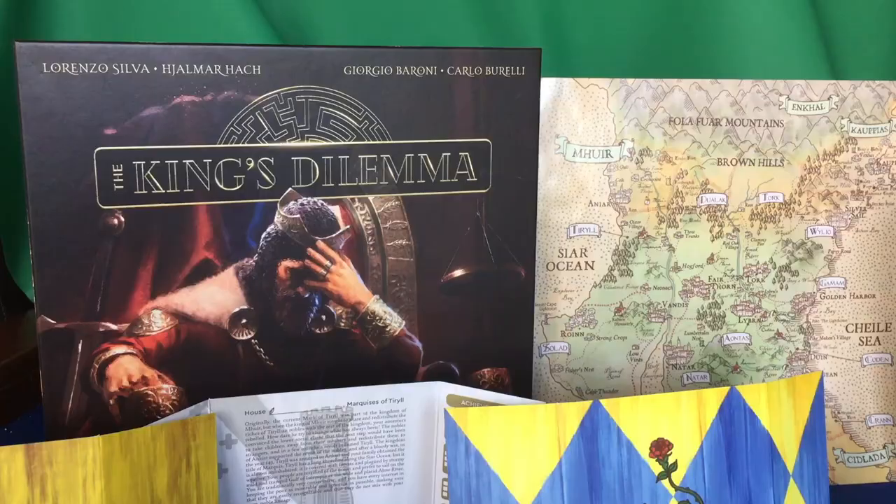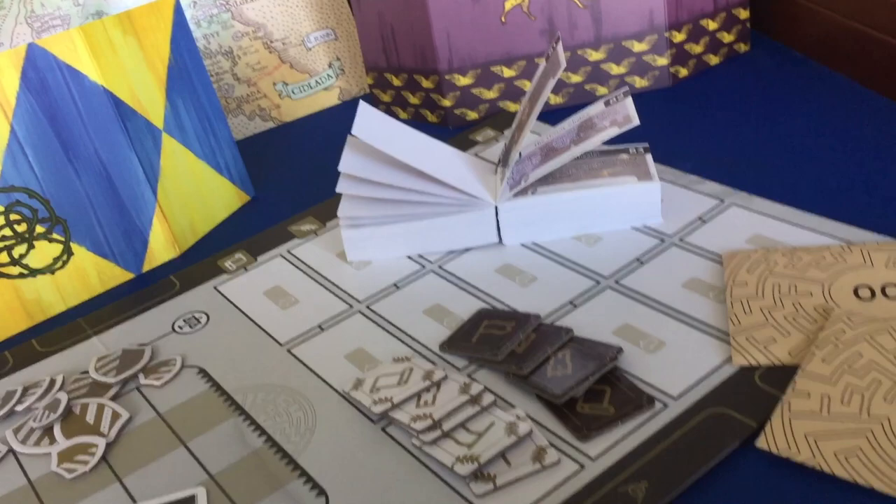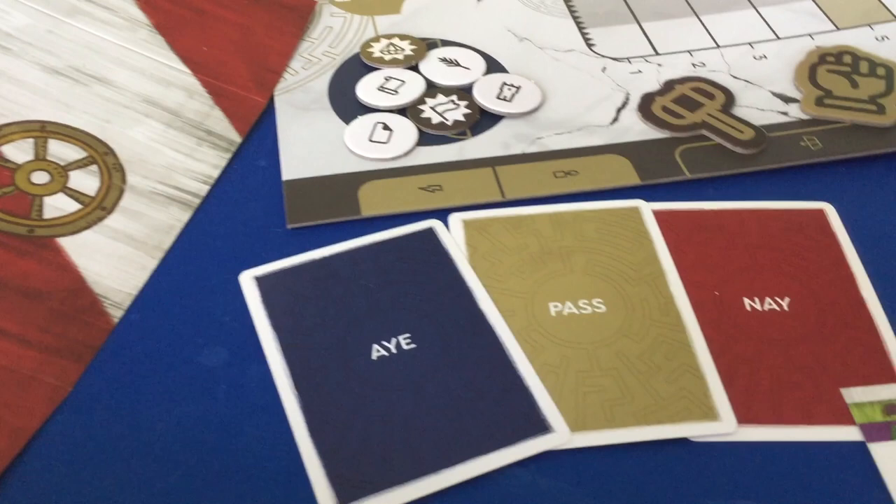First thing we're going to talk about are the components that you get in the box. I will be discussing the Legacy components a little bit, but don't worry, I'm not going to spoil their content at all. So what do you get in the box? Well, you get a rulebook — a hefty rulebook coming in at almost 50 pages long.